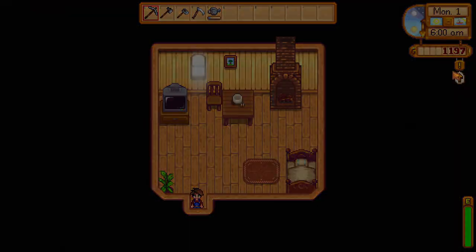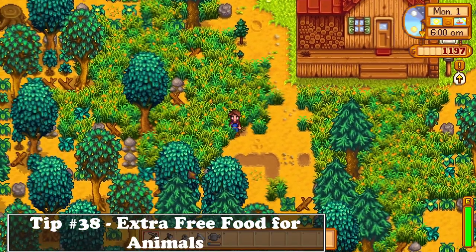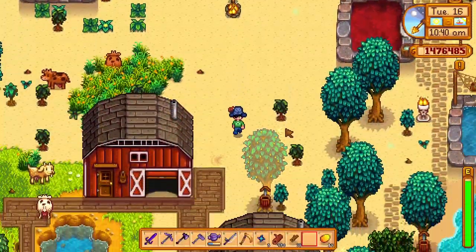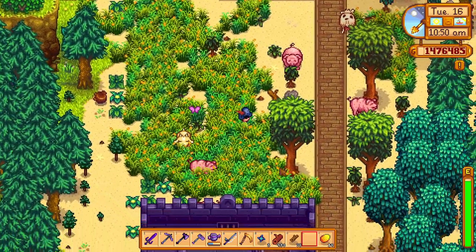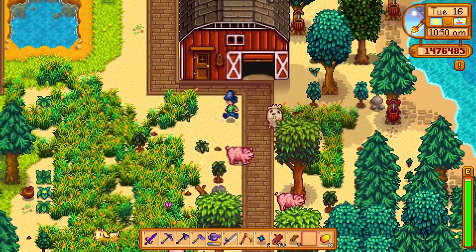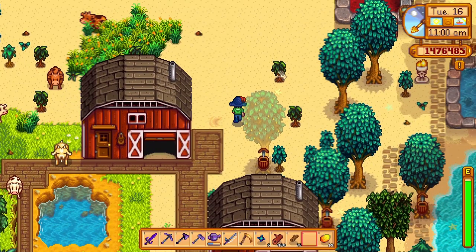I wanted to show you a way you can get some extra food for your animals. If by any chance you run out of food, if you buy grass starters from Pierre and plant them on the last day of a given season — excluding fall — overnight the grass will grow so fast that you'll have huge quantities of food for your animals without spending a lot of money, saving you a lot of gold in the process.